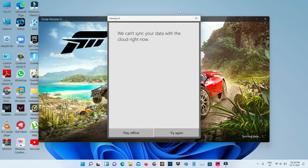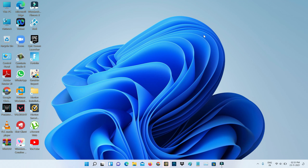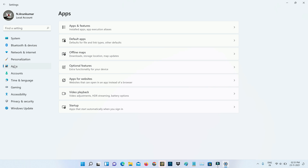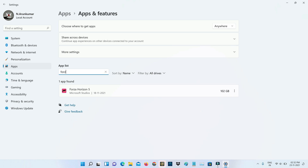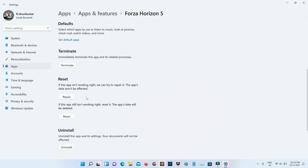If you want to fix this issue, just repair Forza Horizon 5 one time. Go to Settings, select the Apps category, then click Apps and Features. It shows all installed applications — locate Forza Horizon 5, press the vertical three-dots icon, go to Advanced Options, slightly scroll down, and finally click Repair.